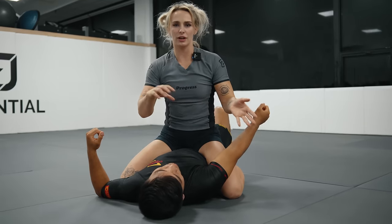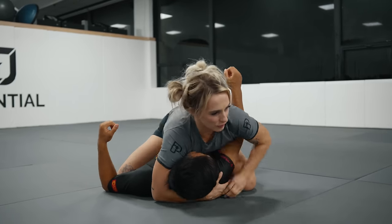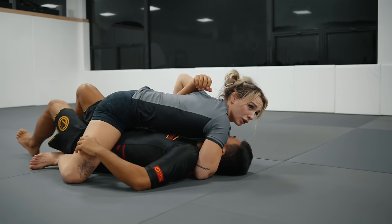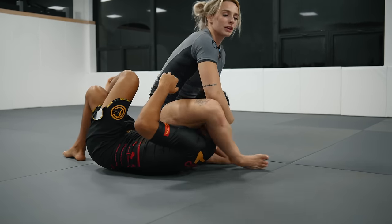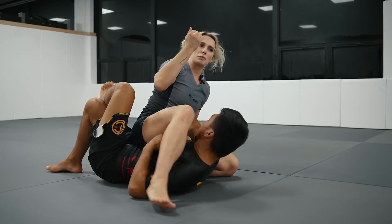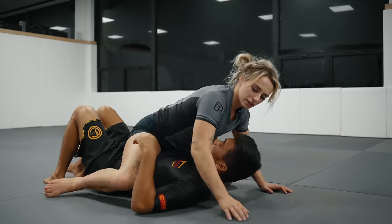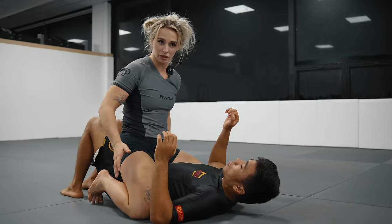Now we have control of this elbow and we've minimized Gabriel's ability to turn either direction. His options now involve his far arm — he can push down on that side or look to scoop under my leg. If he does scoop under on the far side, he's giving me a mounted triangle, because I have control of his arm. So we can recognize that and use it as a submission opportunity.